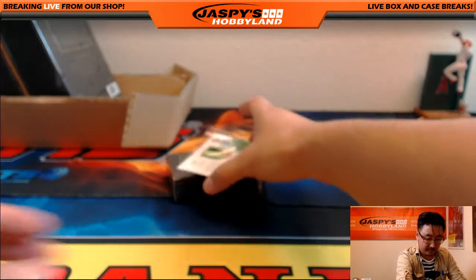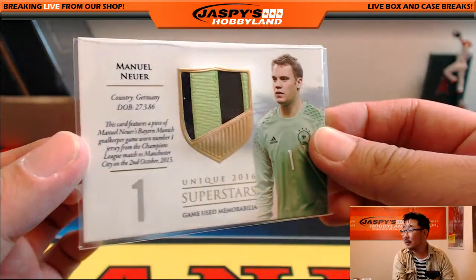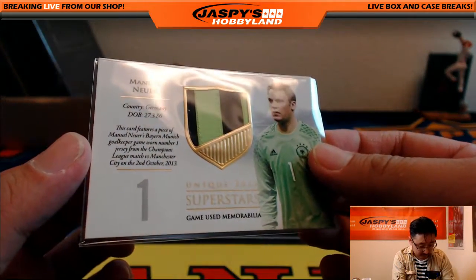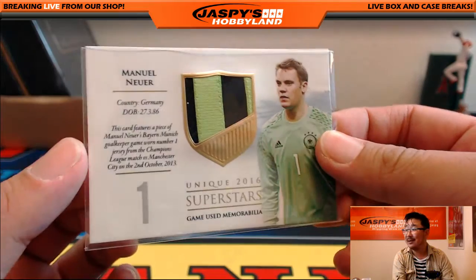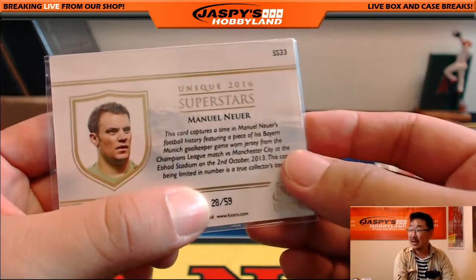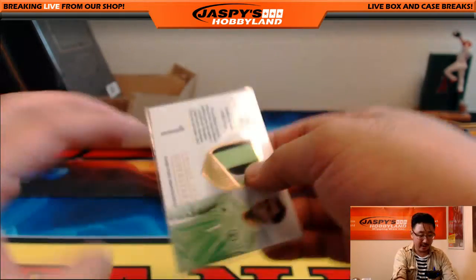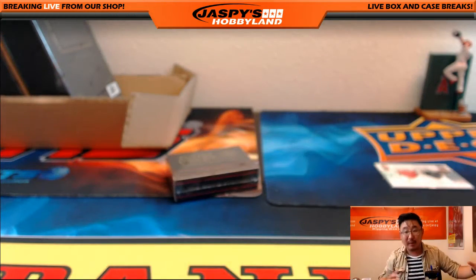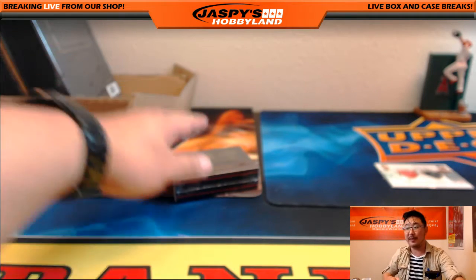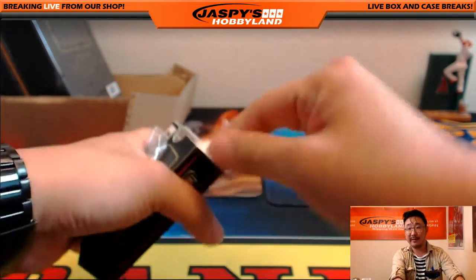And the hit — two-color relic, Manuel Neuer. Where is this one from? This is from a Bayern Munich Champions League match versus Manchester City in 2013. That's very cool. That's 28 out of 59. The code I'm hiding here you can enter into the Futera website — you might find more information on it and play the game they have there, try to win things. Letter M going out to Coop. Coop with a great keeper there, literally and figuratively.